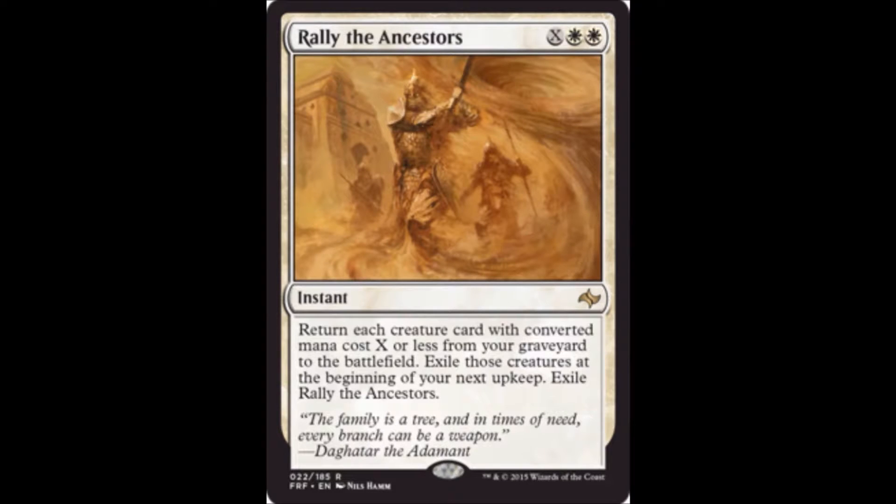Rally the Ancestors is two white and X for an instant. Return each creature card with converted mana cost X or less from your graveyard to the battlefield; exile those creatures at the beginning of your next upkeep, then exile Rally the Ancestors. This is a strong card if you're playing a lot of small creatures — it gives you that quick bonus to bring them back for a big strike or to defend and crack back. Excellent combat trick if you have enough small creatures in your limited deck.